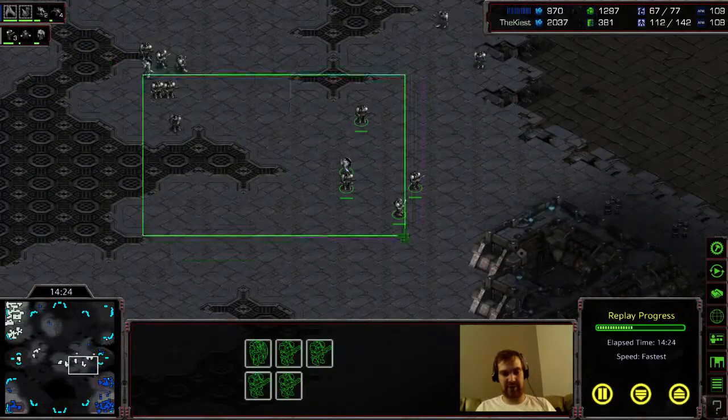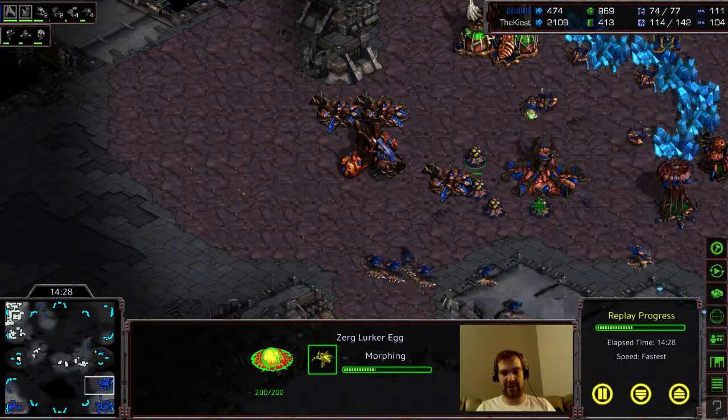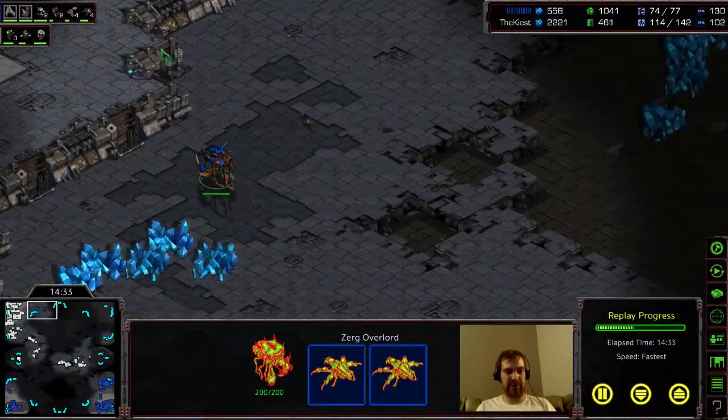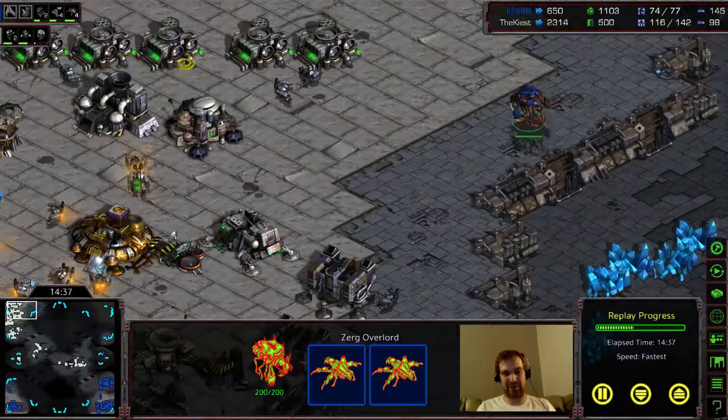These Scourge are the Kamikaze units — their goal is to hunt down my Science Vessel. He will try to attempt that soon. Pretty much I'm going down the map — this is what's called the Terran push. Those Kamikaze units are just getting killed because they can't attack ground units. He's got two Lurkers and I'm not going to know about this for a while, unfortunately.